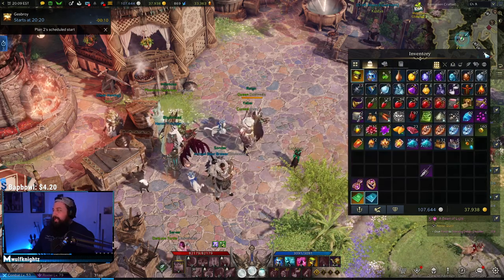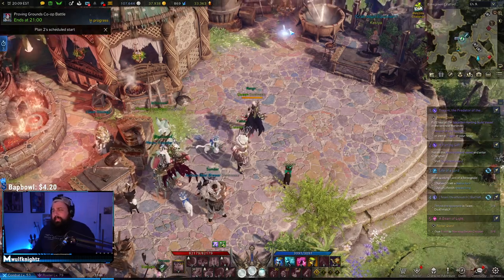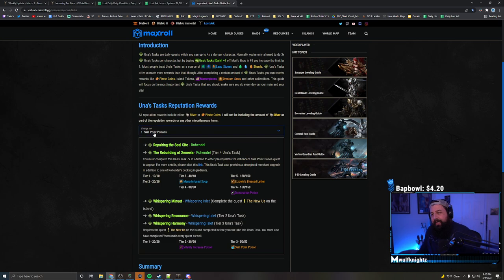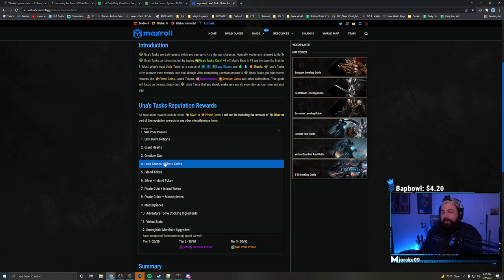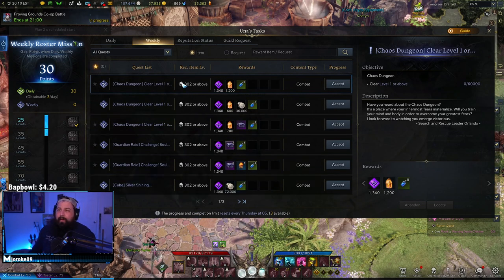Procyon's Compass is an easy way to get gold and resources to better your character. Tip number seven: Una dailies. They're a really good source of rewards — Max has a great resource listing the best Una dailies for your character, which I'll link below. Through Una dailies you can get skill points, giant hearts, Omnium Stars, Leapstones — which are really important on your main for honing — island hearts, silver, pirate coins, masterpieces, collection items, virtue stats, and stronghold items.